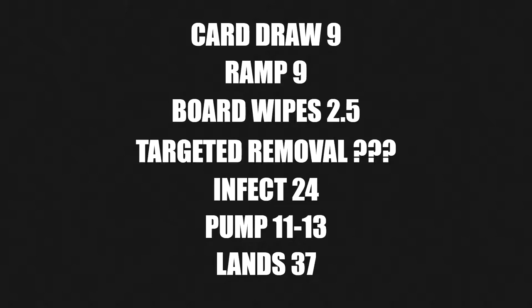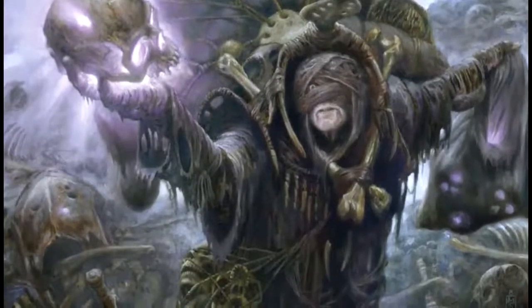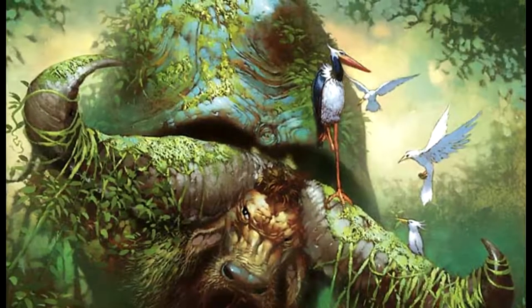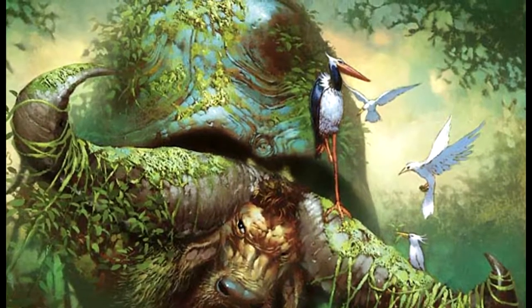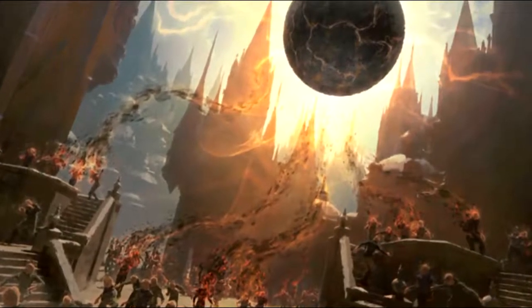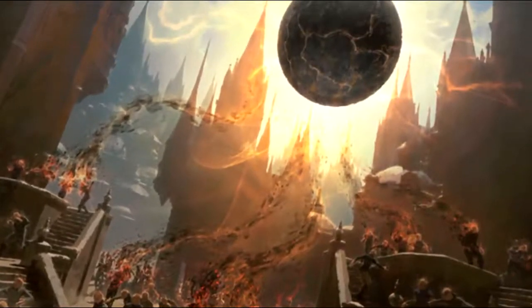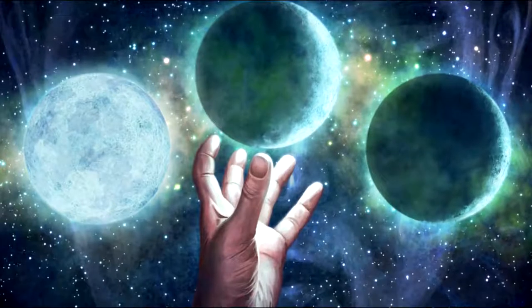You have 11 to 13 pump spells and 37 lands. If I were to change anything, I'd increase the card draw a little and take away some ramp, because most infect creatures are low mana cost and you want card draw to keep spewing them out. You can easily play all your stuff early, a board wipe hits, and you're dead — without card draw you have no way to replenish. Board wipes are kept low because you can usually deal with most creatures by making them small with minus-one counters.